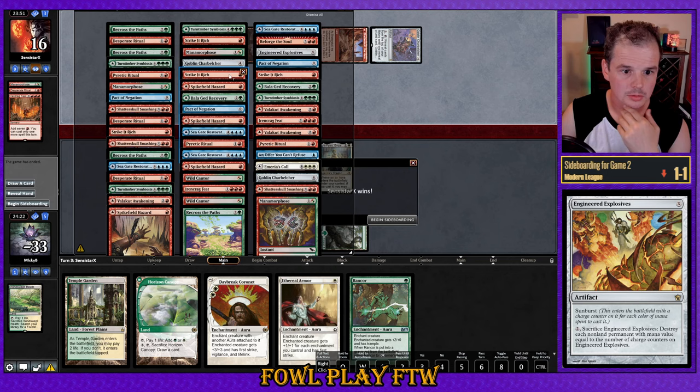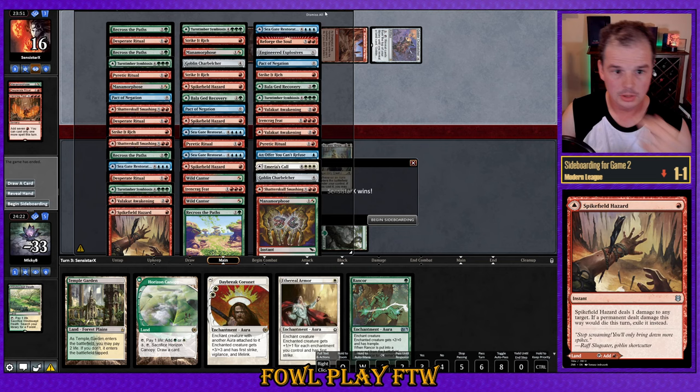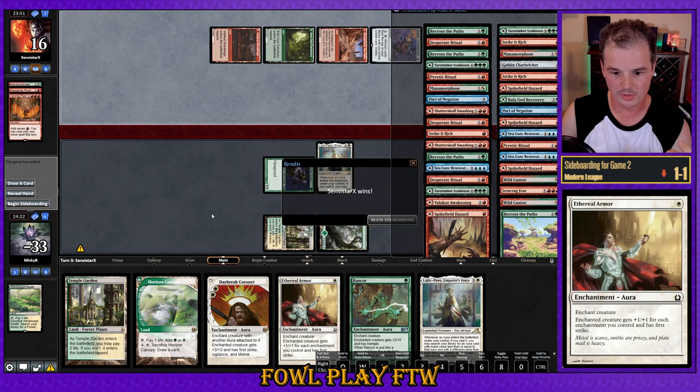Main deck Engineered Explosives at one, three Pact of Negations, possibly a fourth in hand. If our opponent had Recross the Paths, we would draw a one-mana aura, untap, and kill them. We wouldn't have hit the one-mana aura as it was — Rancor searching Ethereal Armor, Ethereal Armor searching Audacity. That's four from Rancors, plus Ethereal Armor effects, plus another four — about 13 damage. Not quite enough. The other option of Rancor into Ethereal Armor into Daybreak Coronet searching All That Glitters would be about 14 damage — still not quite enough.